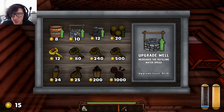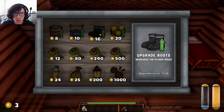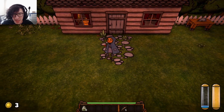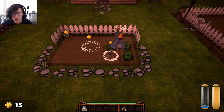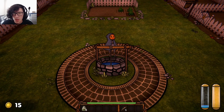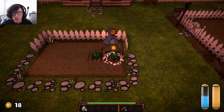Increase player speed, increases the refilling water speed, increases water capacity. Let me increase my speed, because if I want to get back quick, I better do that — quick. So at this point, it's just making sure I just, you know, live.